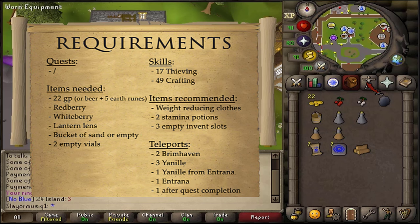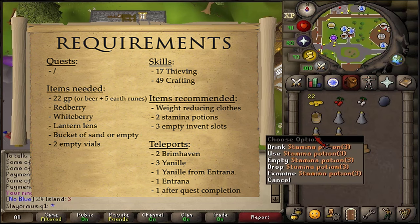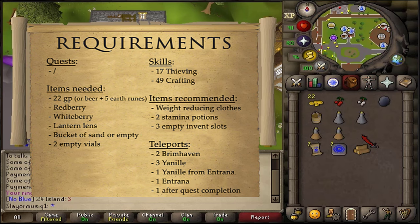For the recommended items, since we don't need to fight anything during this quest, just bring your best weight-reducing clothing, and between 1 and 2 stamina potions should be enough.